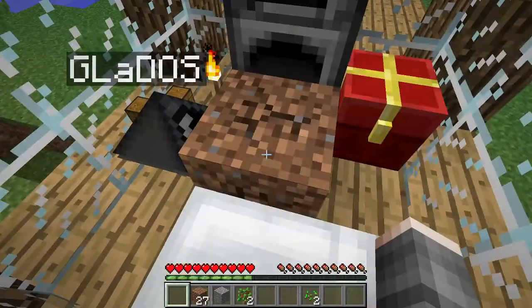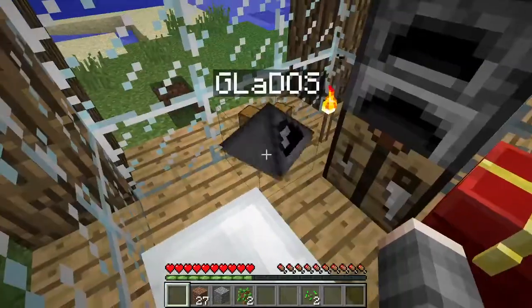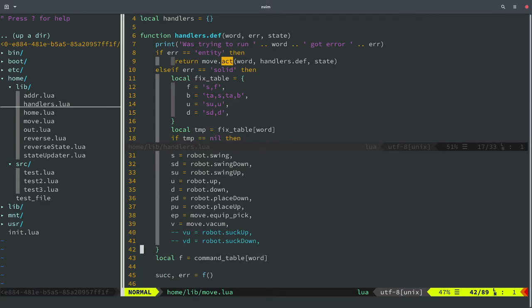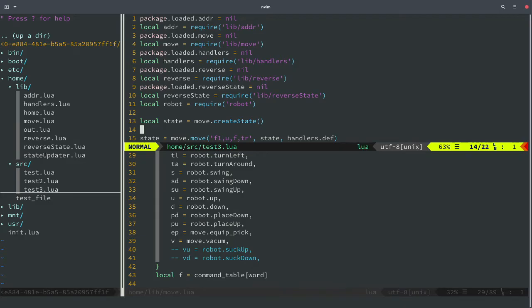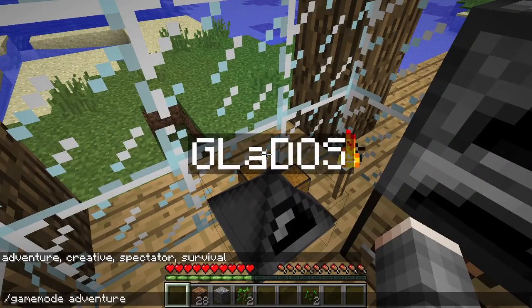The robot can break blocks with its hand. It broke the block and then moved forward, placing it in its inventory. That was successful - after one failed attempt it's fine. So we wanted to go outside - how do we go outside from here?